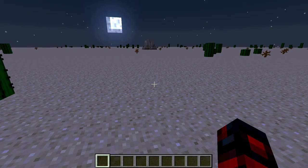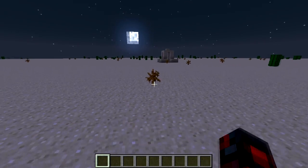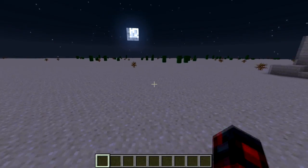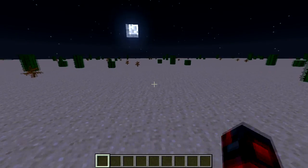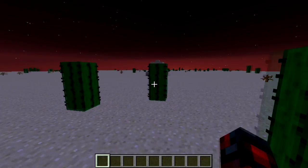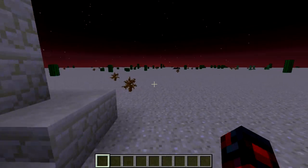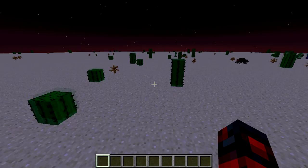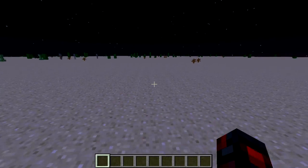Hey guys, this is Scythe here and today I'm going to be showing you how to build an automatic item sorter. Item sorters are useful in several scenarios — most commonly if you have a mob grinder. Especially witch grinders and zombie grinders, you usually want specific items. This is also good for zombie pigman grinders because you can sort gold swords from ingots from nuggets. It's very useful, very cheap, and very easy to build.